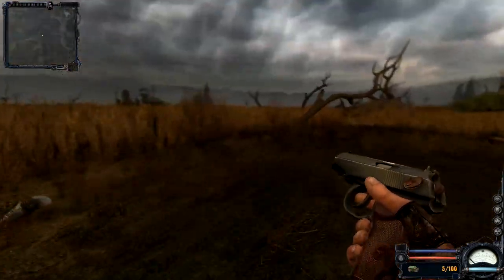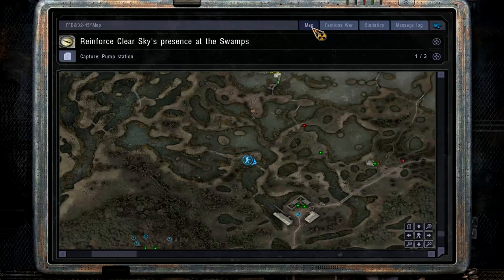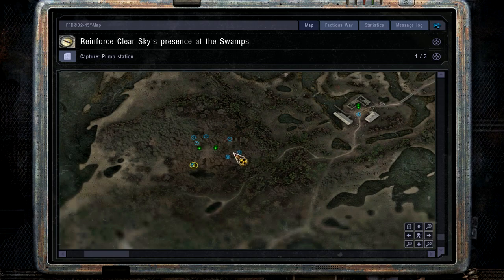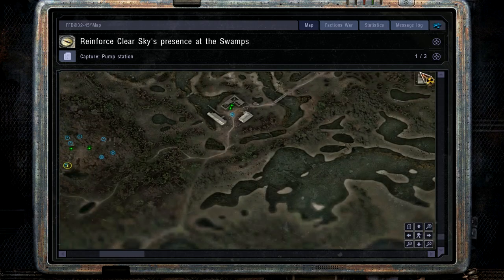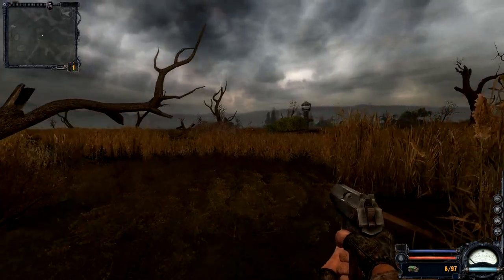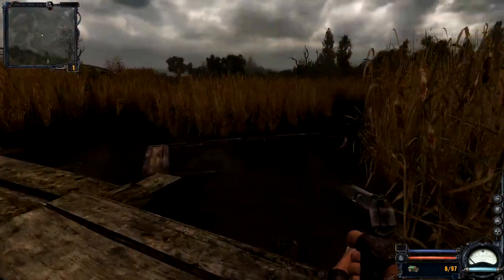Who's in a blazing gunfight over here, and where are we going? Let me look at my PDA on the map. We've got a red guy - a mutant right there. That must be a control point, so that's a pump station. We've got control points all over, so let's get trucking and see what we can accomplish this episode. We probably want to hold it down for our faction if we actually want to be inducted as a member.